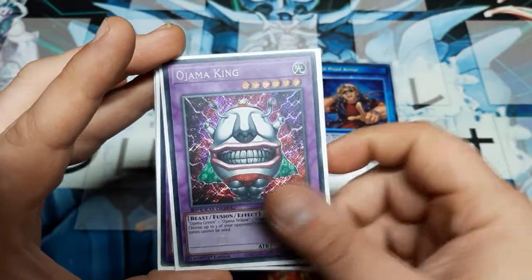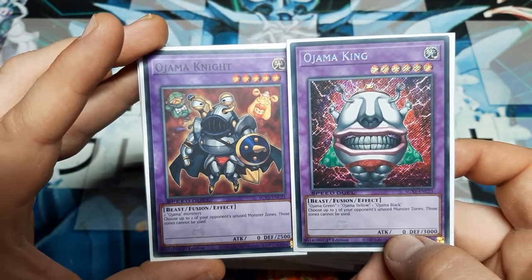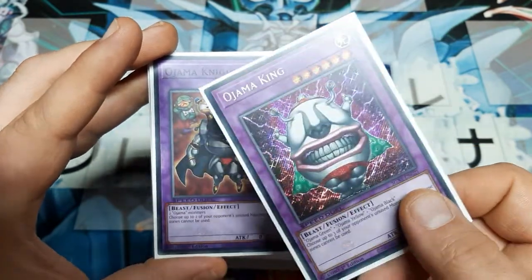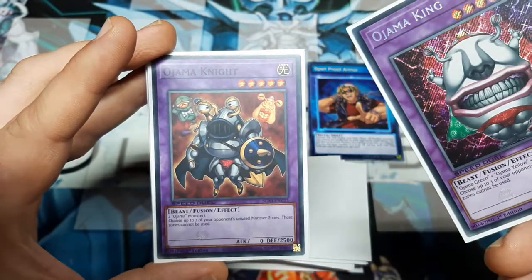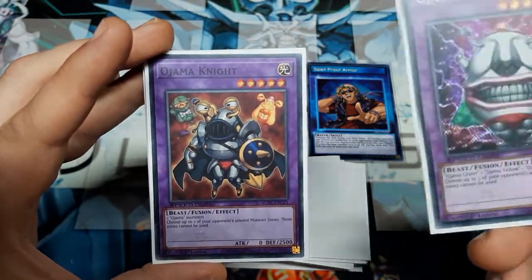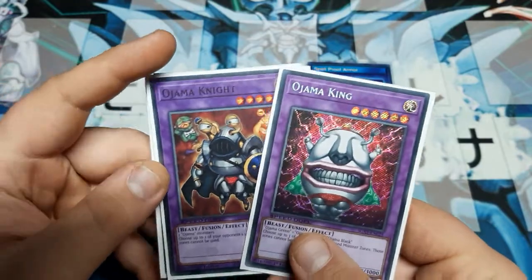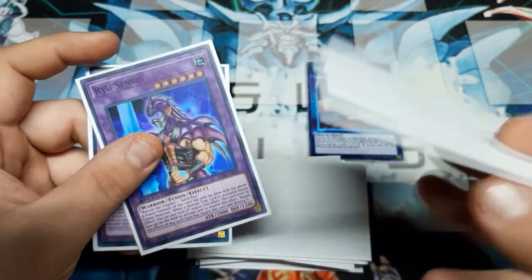The next two are the Ojamas, King and Knight — use these depending on how many zones your opponent has left. If your opponent leads with their Night Beam or Cosmic Cyclone and they have zero monsters on the field, please always go into Ojama King — collapse all three zones, lock them out of their monsters. If they have one monster and do this, go with the Knight and lock up the other two. Try to go for a soft lock to punish your opponent for knowing what cards you're playing.